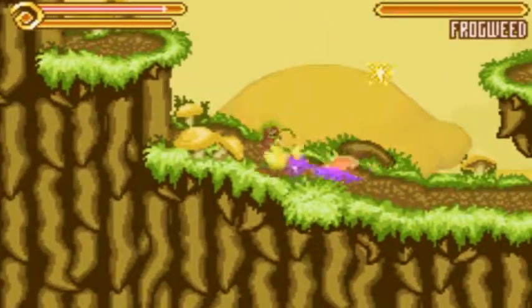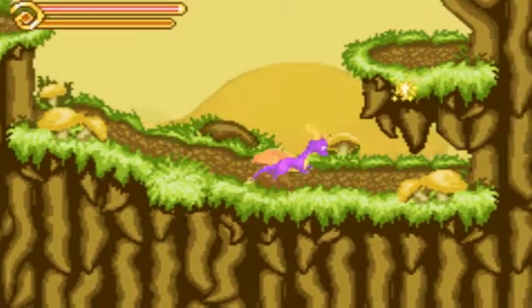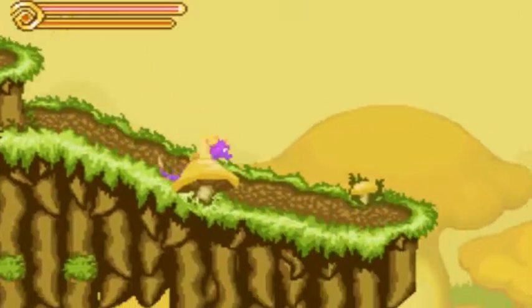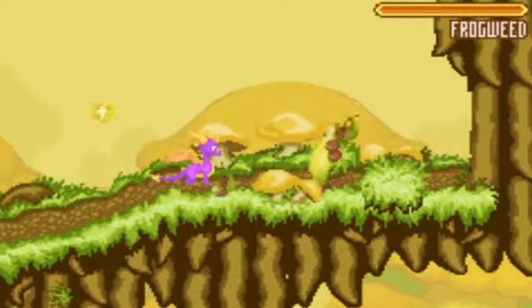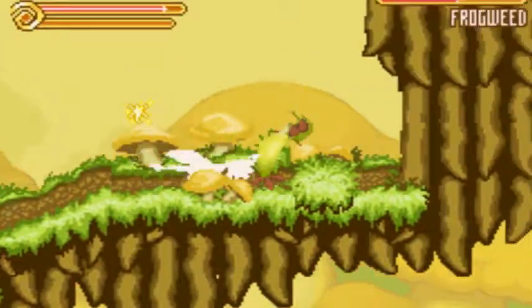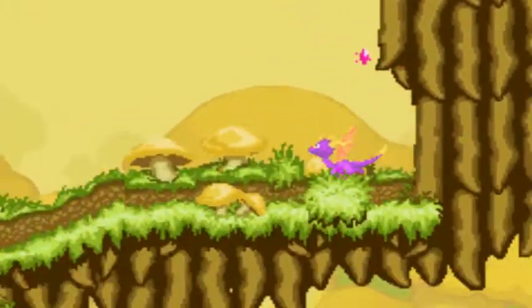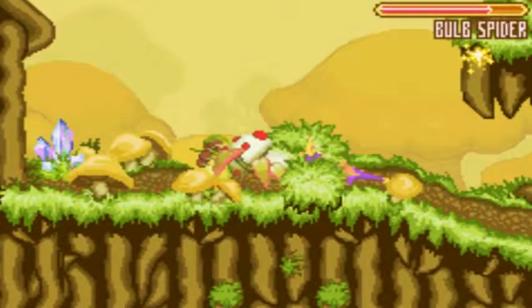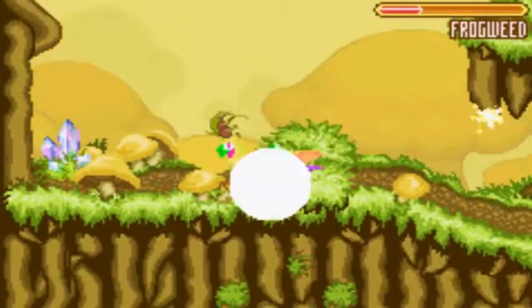Oh, you dare attack me, frogweed? Because in the PlayStation 2 version they also had health bars, which is kind of interesting in my opinion. Okay, screen 2 — some more frogweed we gotta take care of here. Why is my attack so delayed every time I get to the next enemy? It doesn't look like I can get up there, so I'm gonna go down here. Whoa, a bulb spider! Looks literally just like a mushroom — like if Toad was a mushroom.